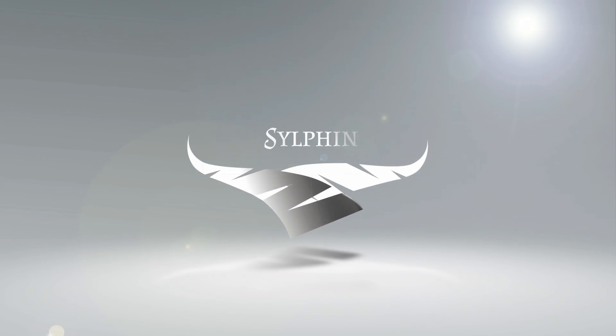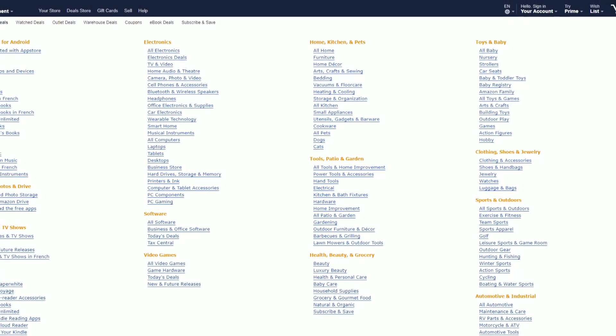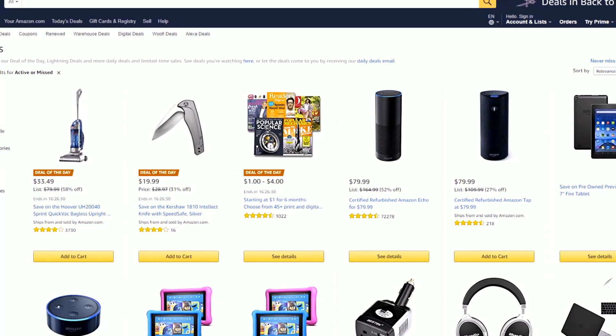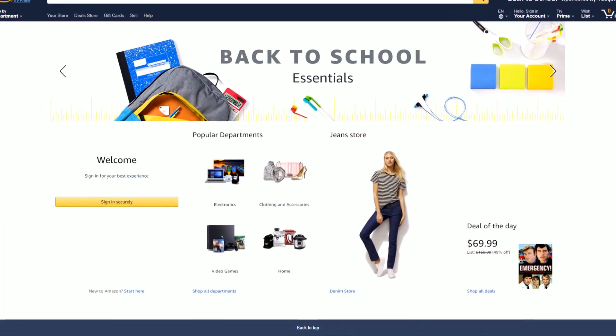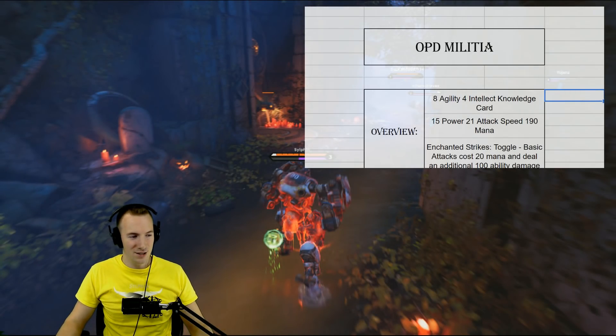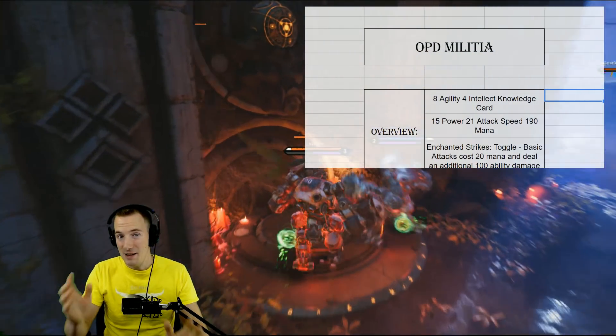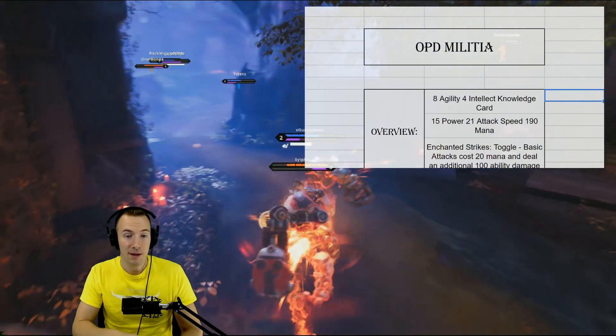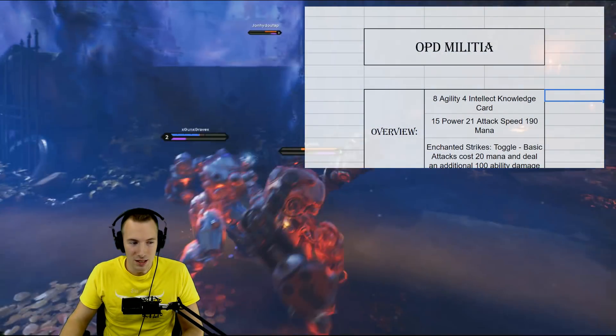There's pretty good potential here. Amazon is the tried and true way of shopping for anything you need or want at the lowest prices — support the channel at no cost to you by doing your Amazon shopping through the link in the video description. Hello ladies and gentlemen, welcome to a Paragon Guide. I am Sylphen, and we're taking a look at the math behind OPD Militia.